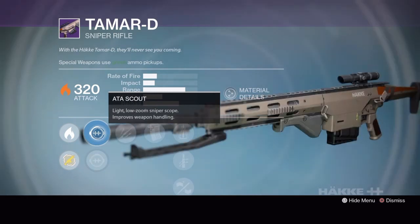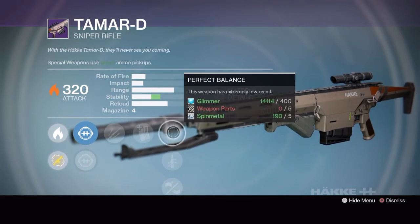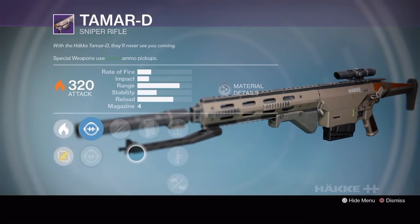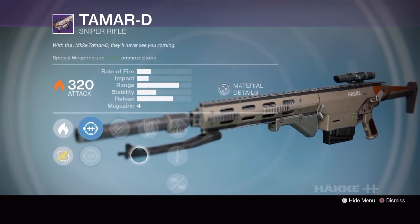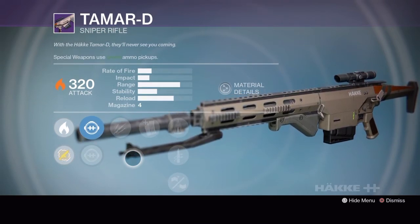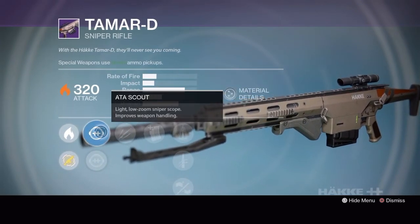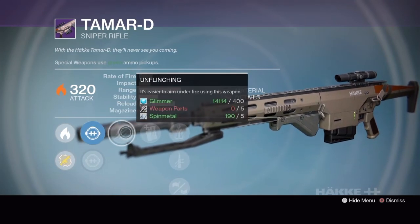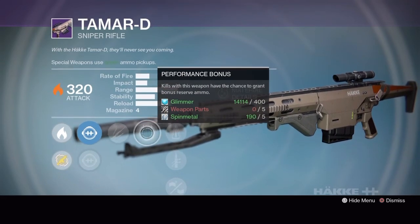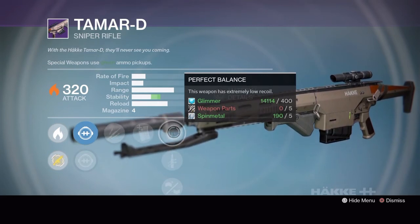Rank 3 is your best bet on this, but it is a faster fire rate, lower impact sniper, so it's not highly useful. If you don't have anything better it's a good start - you get the low zoom scope, unflinching which is especially helpful now after the flinching buff and change, performance bonus so getting a kill gives you a chance for more ammo, and then perfect balance since on a faster fire rate sniper stability is kind of helpful.